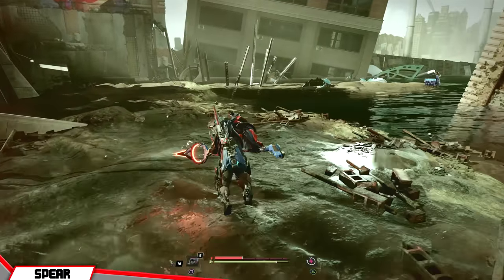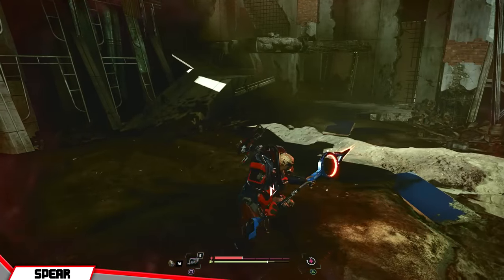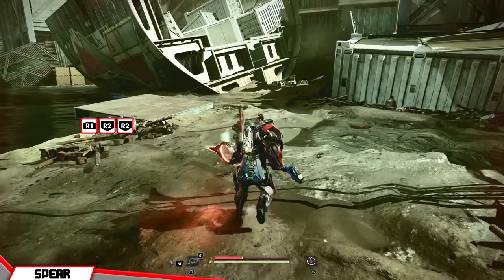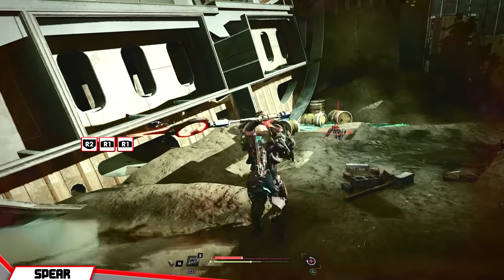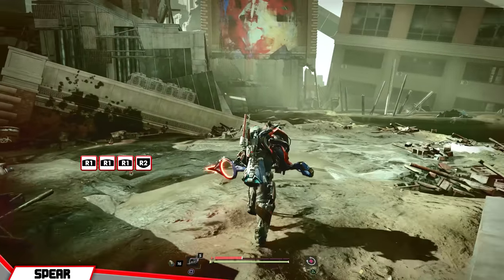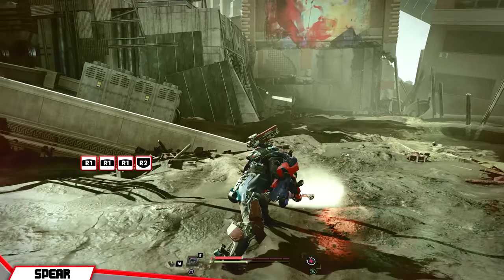For The Spear, I prefer its dash and dodge attack for starting up combos, compared to its somewhat mediocre jumping attack. The R1-R2-R2 combo is a decent damage dealer, and the R2-R1-R1 spin combo is one of the Spear's best tools at taking on groups. My favorite go-to combo for the Spear, however, has to be the triple R1-R2 string that deals fast raw damage and quickly gets you to that vertical slam finisher.